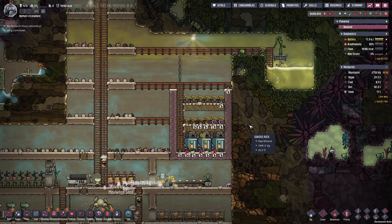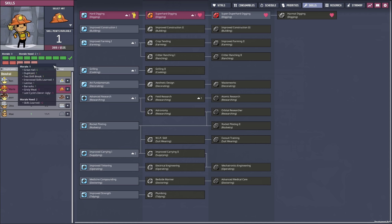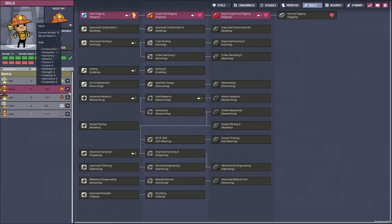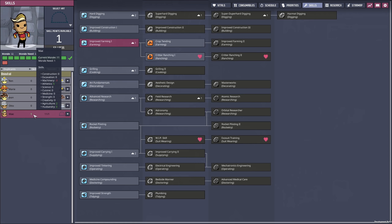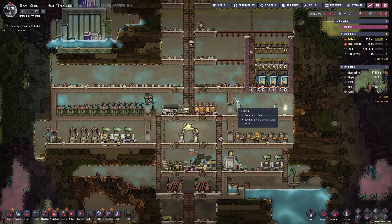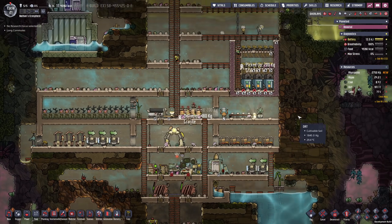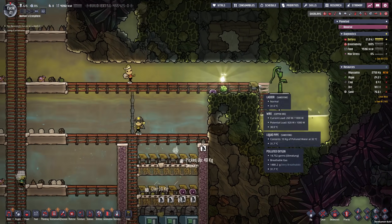Looks like I missed a skill point — Marie has another skill point. We currently have 9 morale, so I think I can risk going into super duper hard digging with her, and therefore we should even be able to dig up materials like diamonds. May also got another skill point — I would like to get into ranching but we don't have anything with ranching just yet, so improved carrying it is, considering the tasks we are currently giving her. Maybe to make this a little bit smoother, I'm going to up the life support even more to the highest priority.